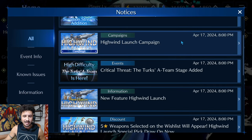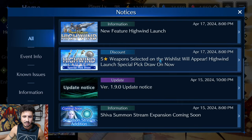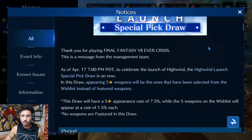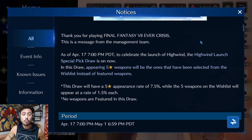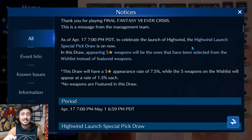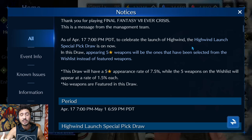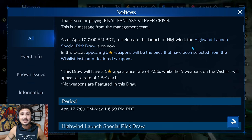Let's look into the notices and see if there's anything we missed. As of April 17th, to celebrate the launch of the High Wind, the High Wind Launch Special Pick Draw is on. In this draw, appearing five-star weapons will be selected from the wish list instead of featured weapons. In my experience, this type of draw typically comes before something really good — for example, this dropped on Christmas; six days later on New Year's Eve we got the New Year's banner with Cloud's Fire Arcanum and Sephiroth with the first Fire and Peril weapon in the game.